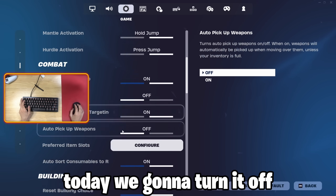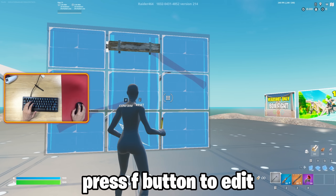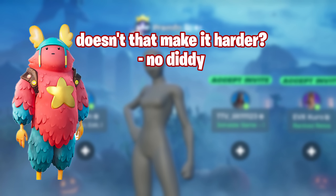Anyways, today we're going to turn off confirm on release. What that means now is I have to press my F button to confirm it rather than releasing it. So basically I press my F button to edit and then again to confirm - it essentially just adds another button press. You may be wondering: doesn't that just make editing harder since you have to press another button?